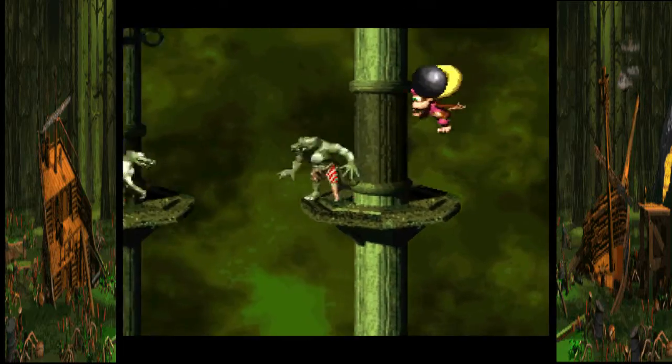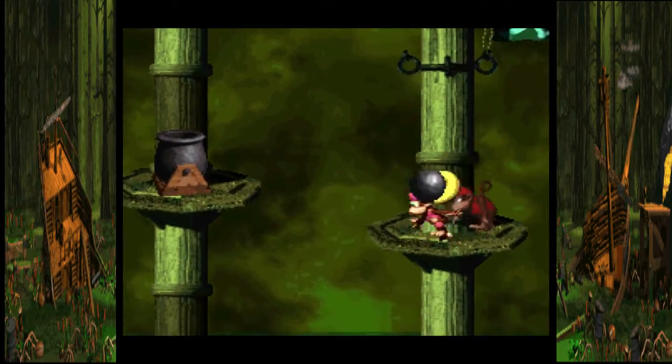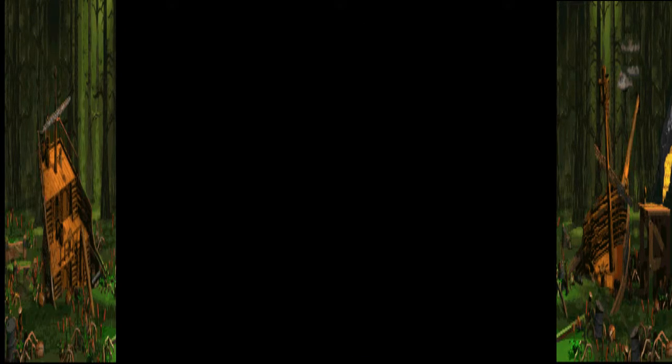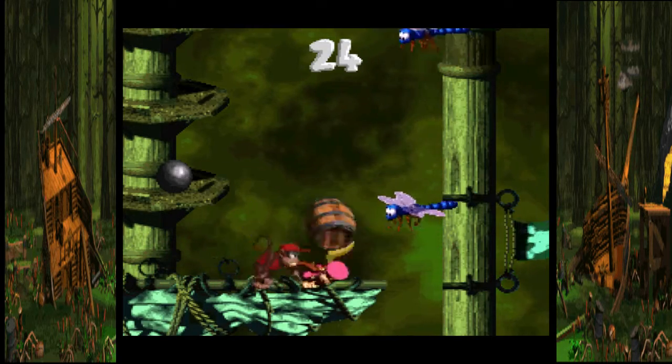Get the cannonball, run into these enemies all the way to the left, and you'll see a cannon right there for another bonus game. As long as I can get all the secrets for Slime Climb I will be all good.